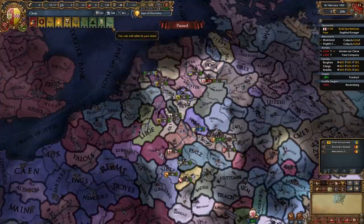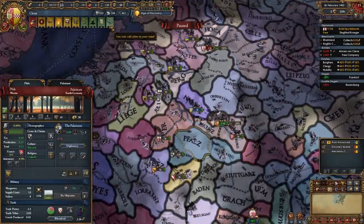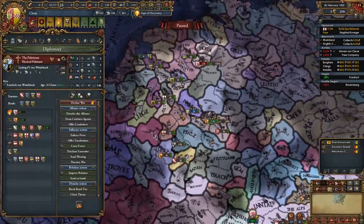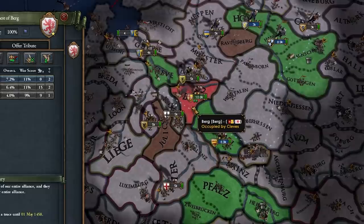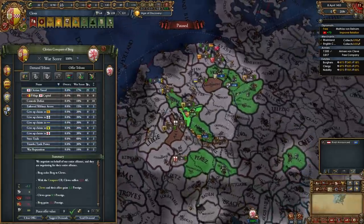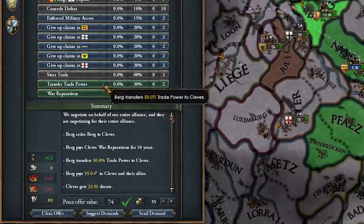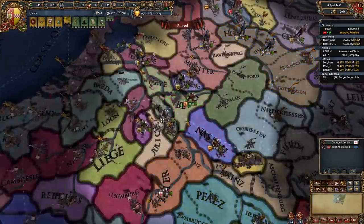I can also call in the Palatinate, and that's actually good because they're also allied to Trier, the next nation I want to fight. But wait — if I call in the Palatinate now, how am I going to declare on Trier later? Maybe that was stupid. This war is done, and I'm only going to take the province of Berg. I want to minimize aggressive expansion because we're going to be going hard on all of these electors. I'll take money, war reps, transfer trade power, and make them end their alliance. We've expanded slightly.